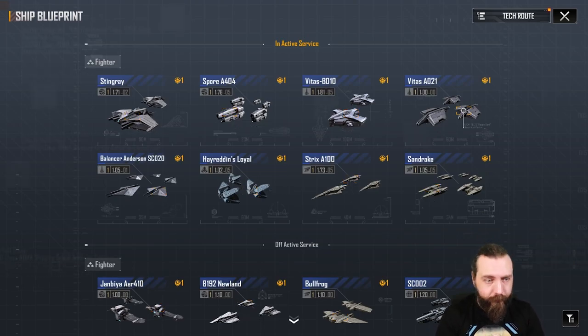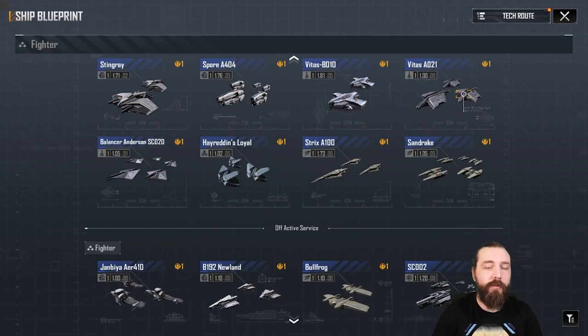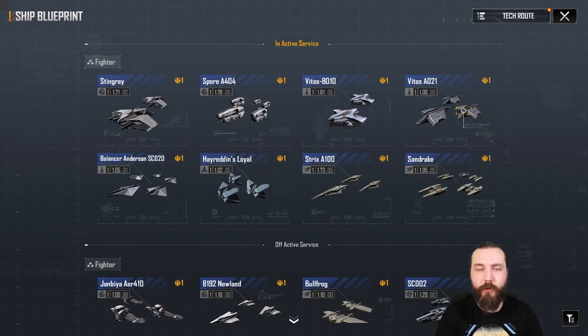As you can see, it's been patched and we've got the new inactive and active service ships display, so you can see which ones I'm currently using in fleet and which ones I'm not. You can see that I've got like no tech points on some of these. The Vetus A is next up, and then I'll be doing the Balancer today as well, hopefully, and then getting that all edited over the next day or two.